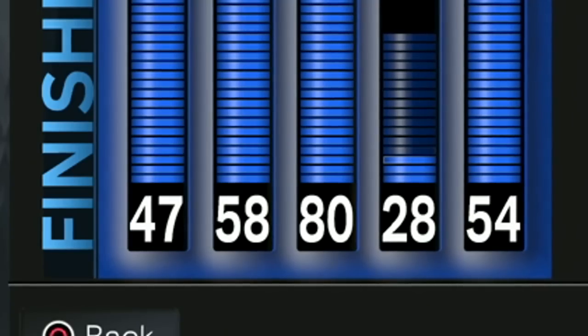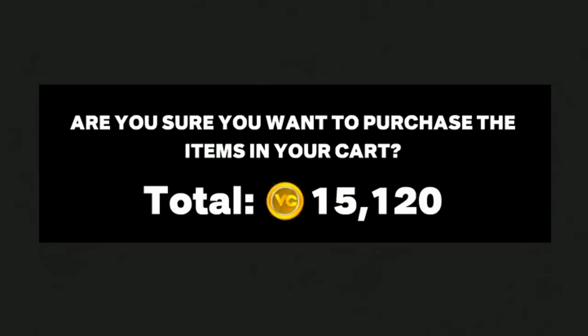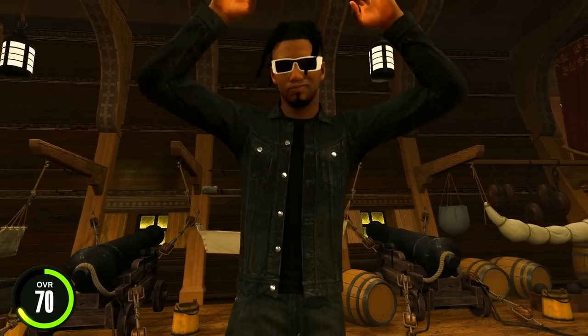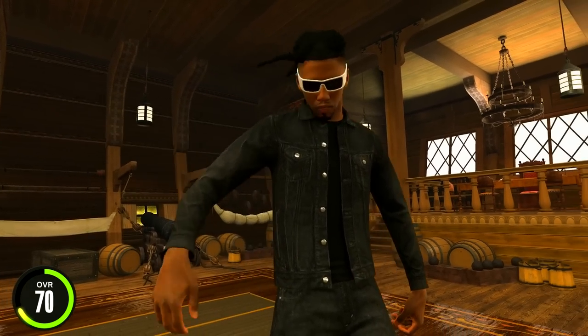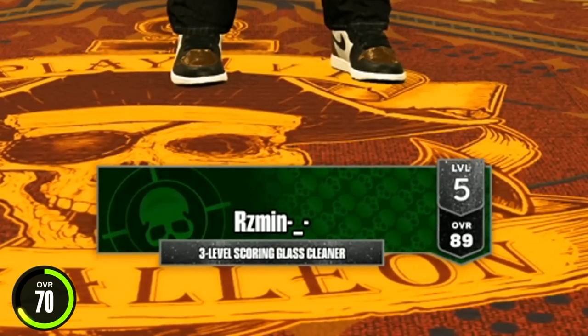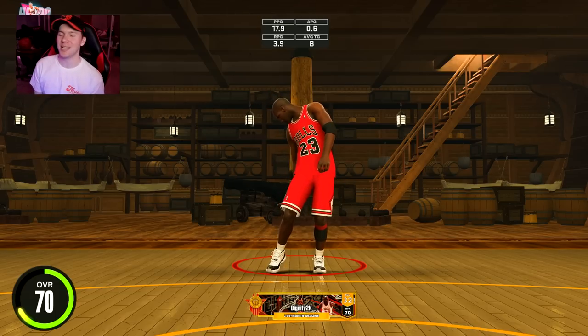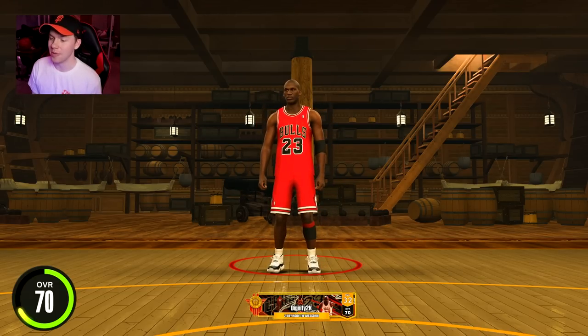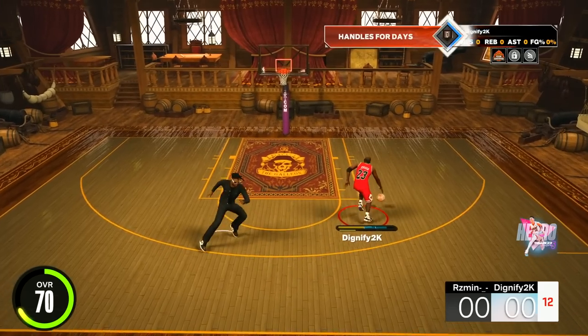For the 70 overall we're gonna go ahead and give ourselves straight arm tomahawks, a 70 ball handle, and I upgraded our vertical and acceleration just a little bit — another 15,000 VC down the drain. Going in as a 70 overall we might get matched up against somebody a little better — 89 overall three-level scoring glass cleaner. We're still a 70 overall, but we now got the LeBron James escape, limitless takeoff on silver, and some pretty decent dunks, so this should be a little bit better.